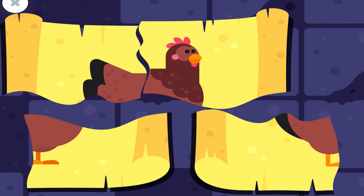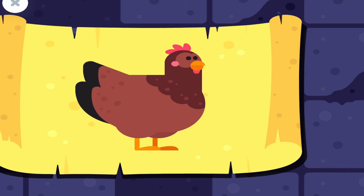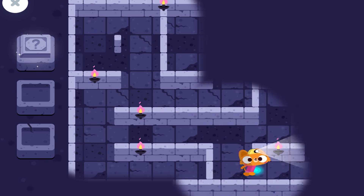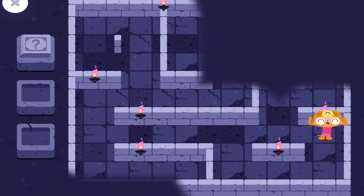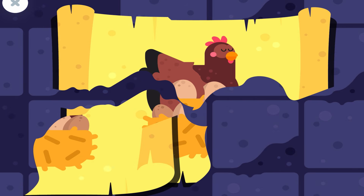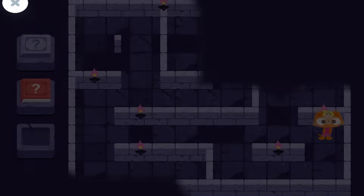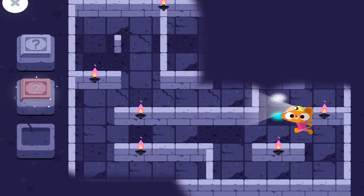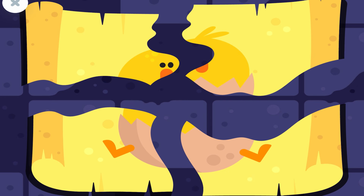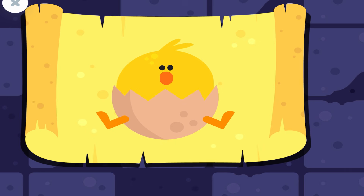You've found a secret. Join the pieces. A mother chicken is called a hen. You've found a secret. Join the pieces. A hen sits on her eggs to keep them warm. When the baby chickens hatch, they're called hatchlings.